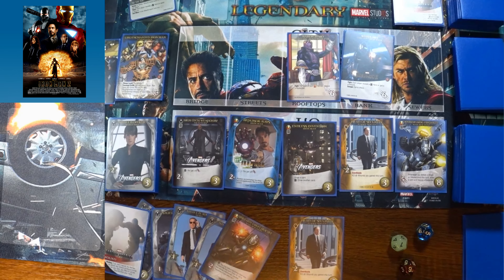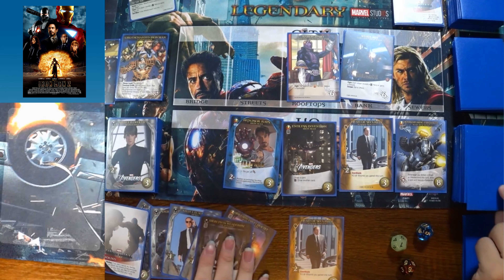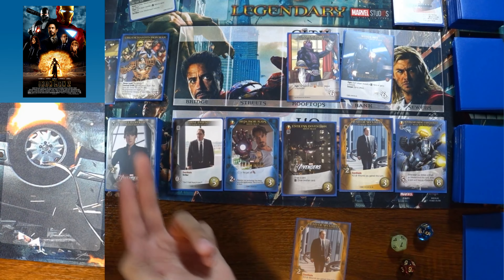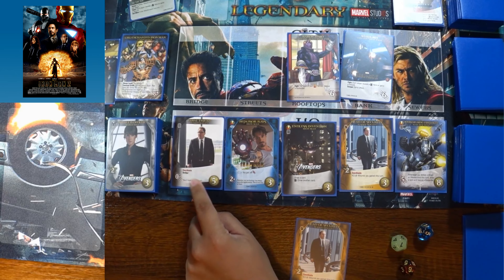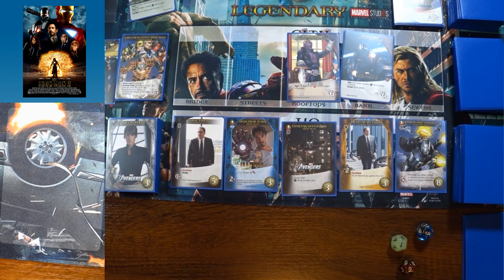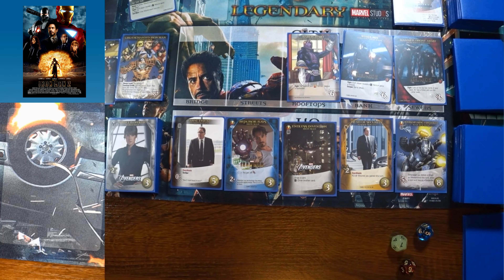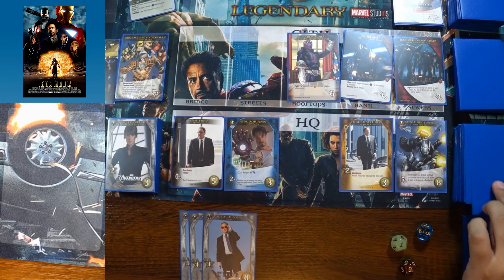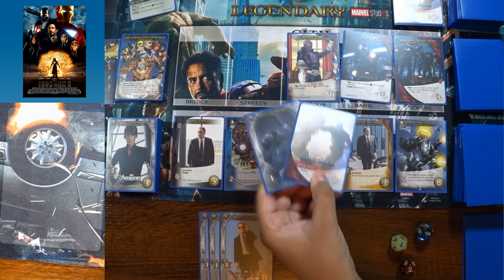The Loyal Friend Happy Hogan card is a striker — with one strike stacked, he deals one damage, and can also be coordinated to give another player plus-one damage. The next player draws into an Endless Innovation Iron Man for three recruitment points. Another scheme twist triggers — reveal a tech hero or gain a wound. The Simulated Target Practice War Machine is revealed to dodge the wound.